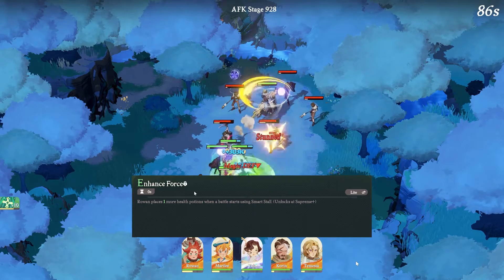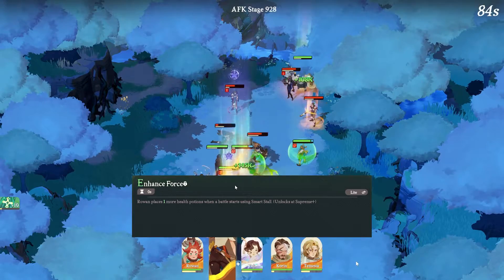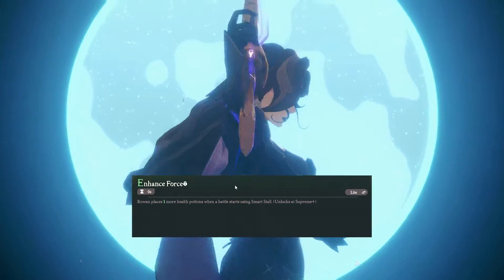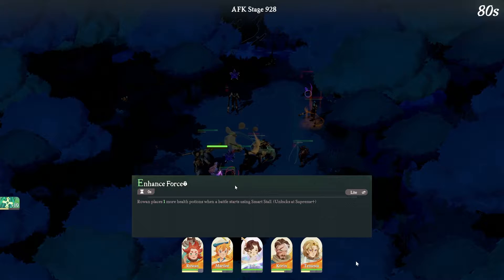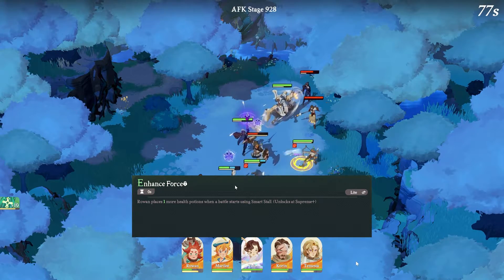Not bad. And then once we get to the Supreme Plus, we are getting the Enhanced Force ability where Rowan places one more heal potion when battle starts using Smart Stall. So you're simply getting more healing. Let's add more to that — this character is busted.